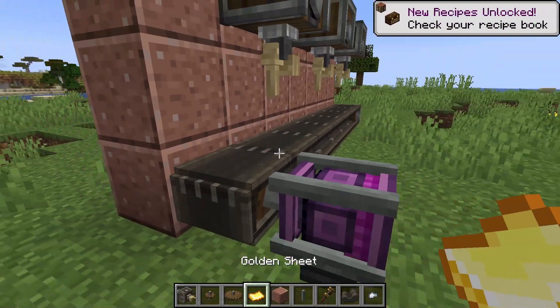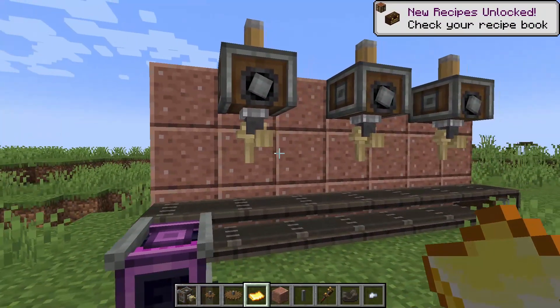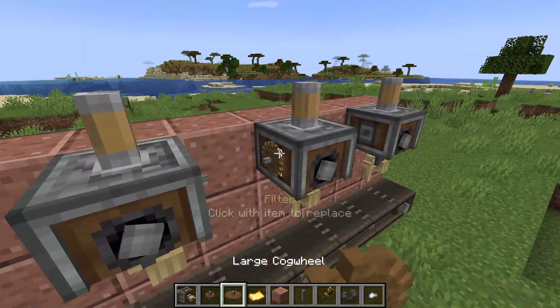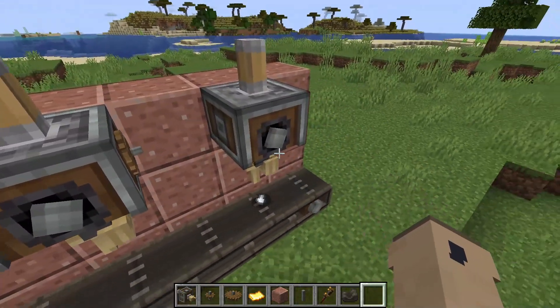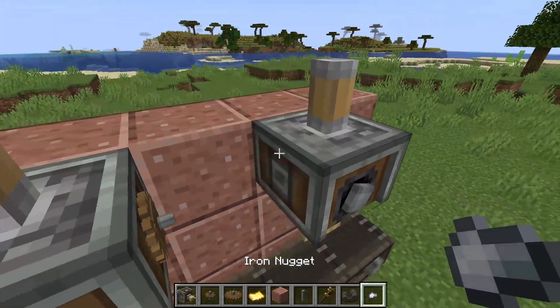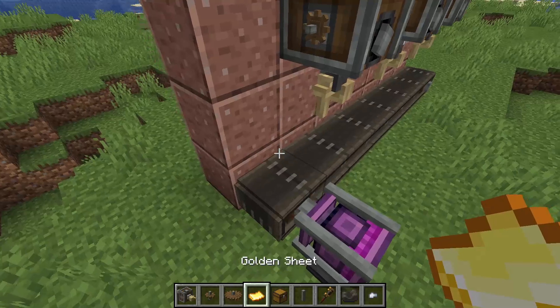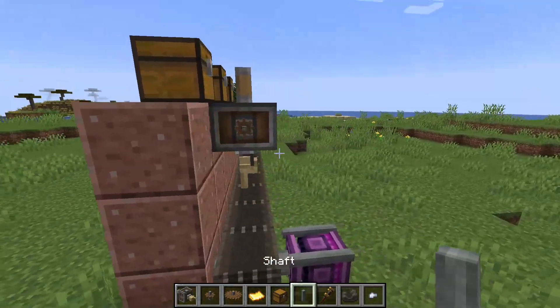What you want to do is put a cogwheel here, a large cogwheel here, and then an iron nugget here. So you want to have these set up accordingly.